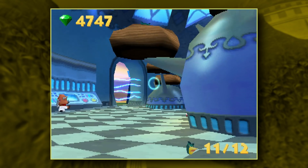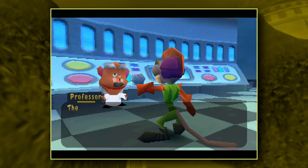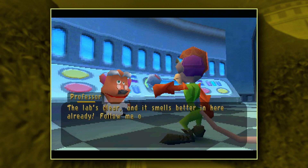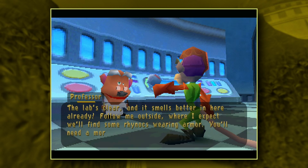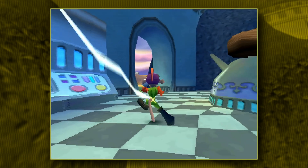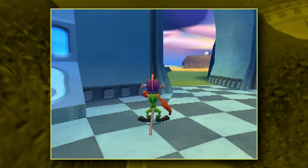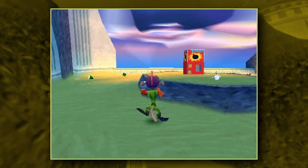It's not like this turns into a full-out third-person shooter. The lab's clear and it smells better in here already. Follow me outside where I expect we'll find some Rhinox wearing armor. You'll need a more powerful weapon to defeat them. He controls really well. They explain how his mechanics work pretty well. I just don't see what all the hubbub is about personally.